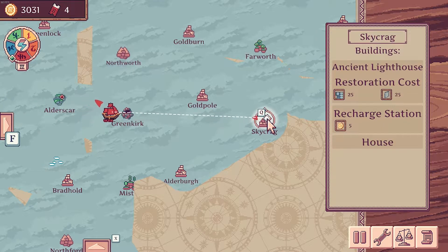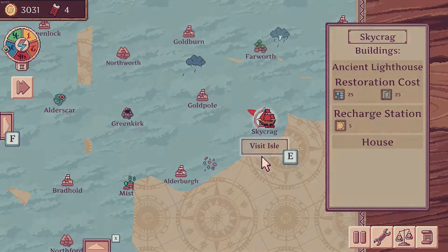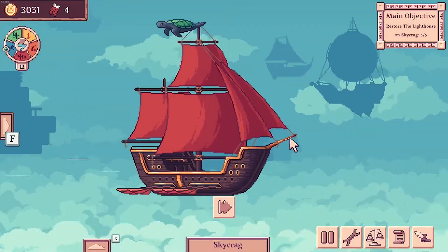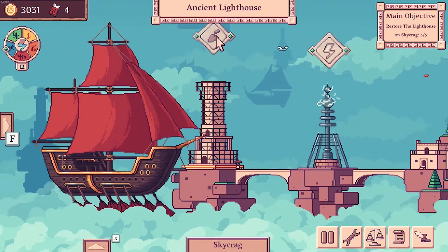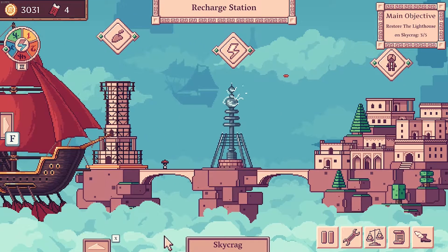We're doing okay for money. We've got enough money to survive. Storage is full at Alderskar — that's not a big deal. Just things are getting complex, there's a lot to manage right now. And we need 25 stone.